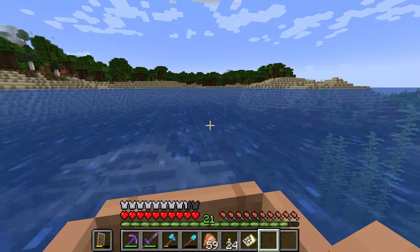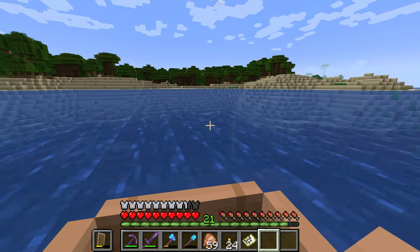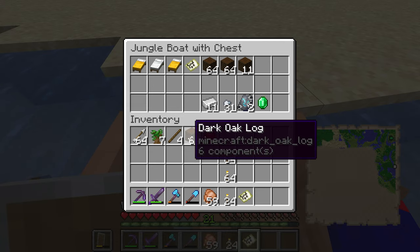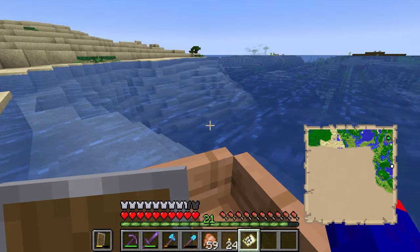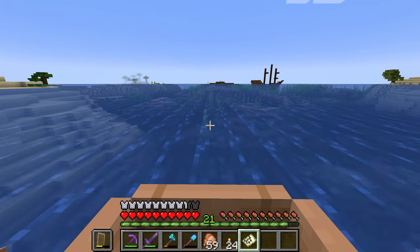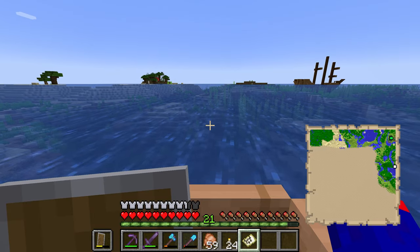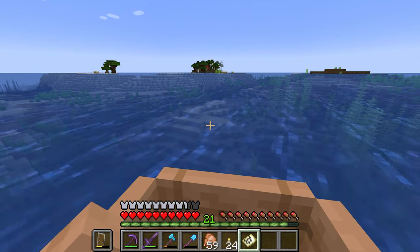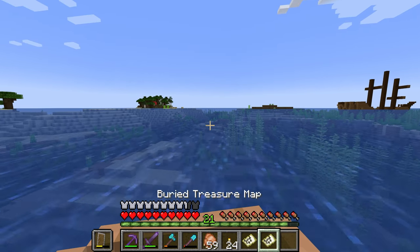I should probably set up a railway here in the future, but I literally have to cross that bridge when we get to it. That's pretty much all I needed from the roofed forest — I wanted to call it the enchanted forest for some reason. Now we're gonna head back.